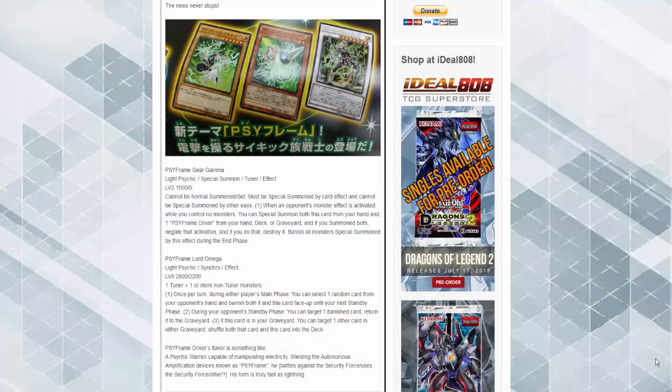More Scyflame support — I really like this archetype's resilience and how it functions. The new armor card cannot be normal summoned and must be special summoned by a card effect. While your opponent's monster effect is activated and while you control monsters, you can summon this card from your hand and one Scyflame Driver from your hand, deck, or graveyard. If you summoned both, negate that activation, destroy it, then banish all monsters summoned by this effect during the end phase. So you get a pseudo monster effect negation on your opponent's turn, which is absolutely amazing.